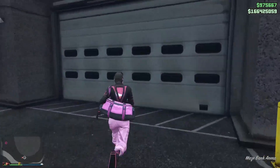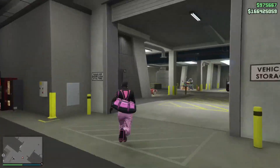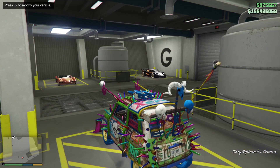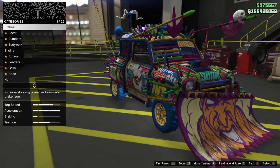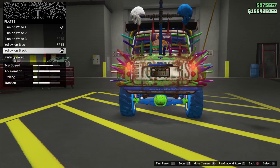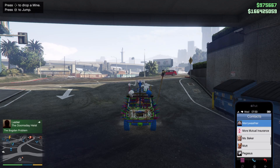If that motorcycle does not spawn, you are doing the glitch correctly — we do not want that motorcycle to spawn. Make your way inside the Arena War garage where your Issy is stored. Jump inside the vehicle you want to duplicate — for me it's the Future Shock Issy. Press right on the d-pad to bring it inside the workshop, then change one thing on the vehicle. I'm going to change the license plate. After changing something, hit circle two times and select 'Exit the Arena,' which will bring you directly outside.